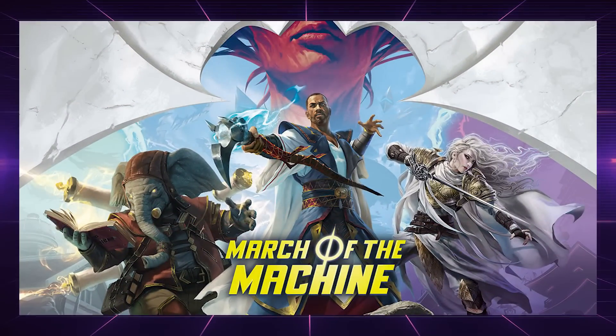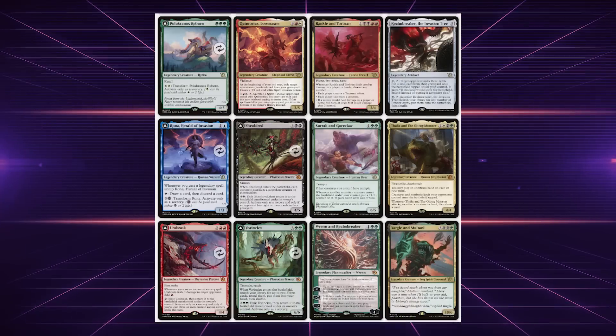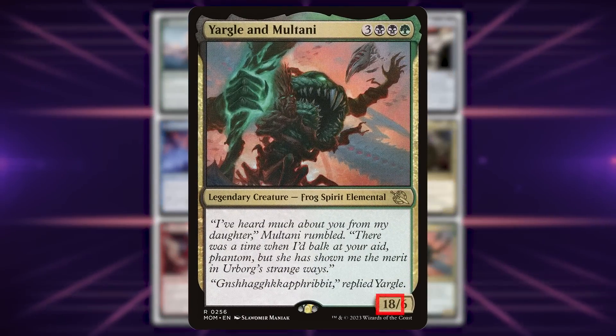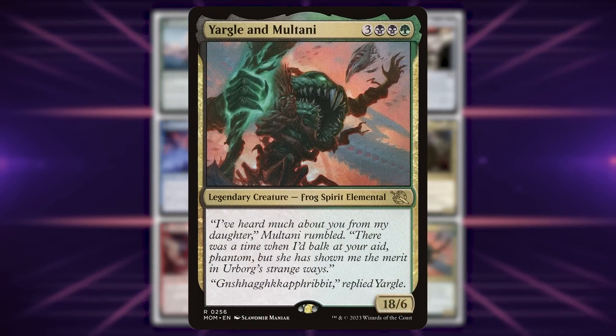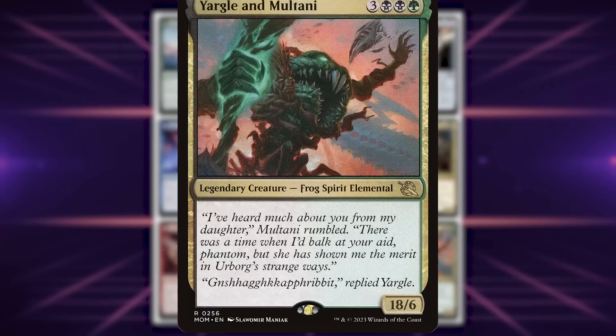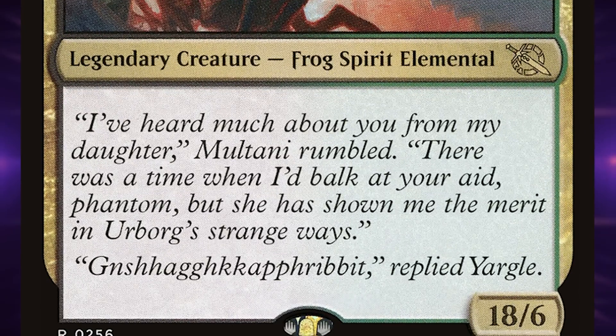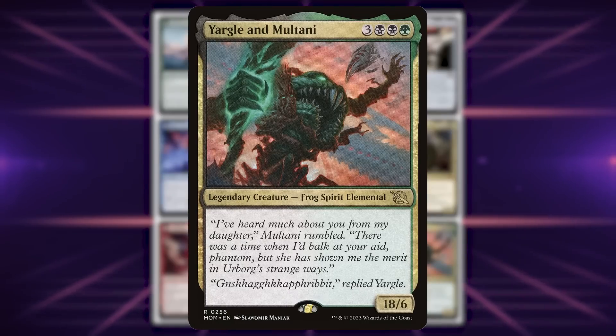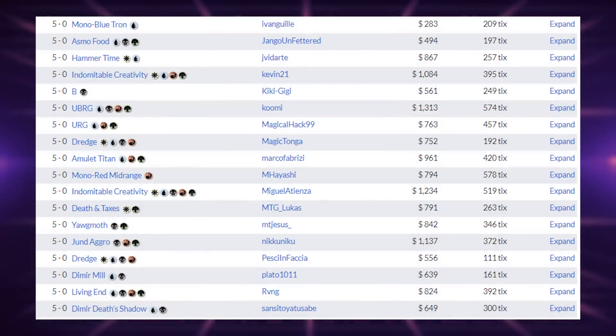With the new set March of the Machines there are some new insane legendary creatures, and while many are quite good, the most powerful is Yargle and Montani. This is an 18-power creature, and if you haven't seen Yargle and Montani, it's a six-mana creature — an 18/6 — which is important for this deck, trust me.